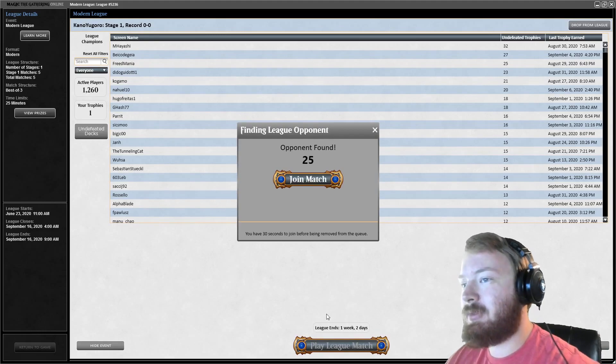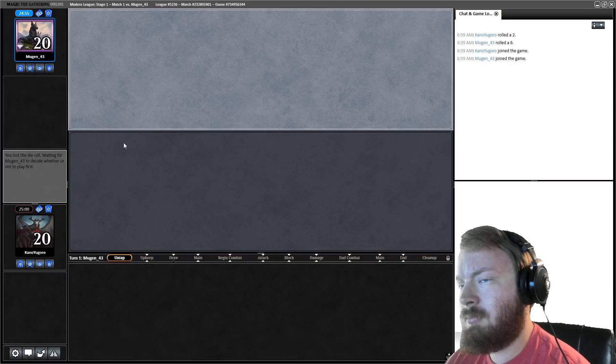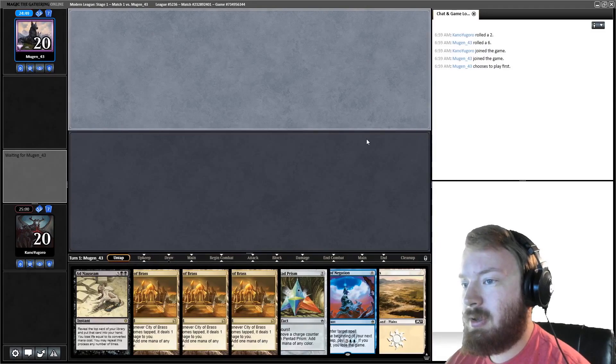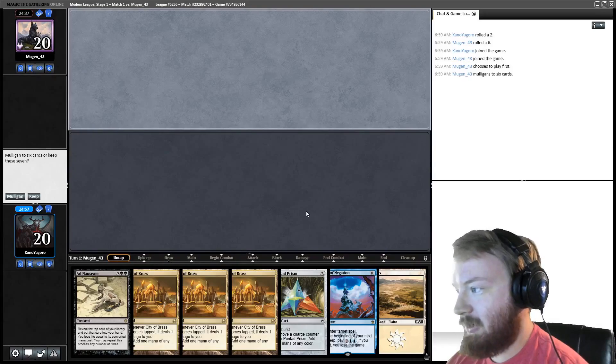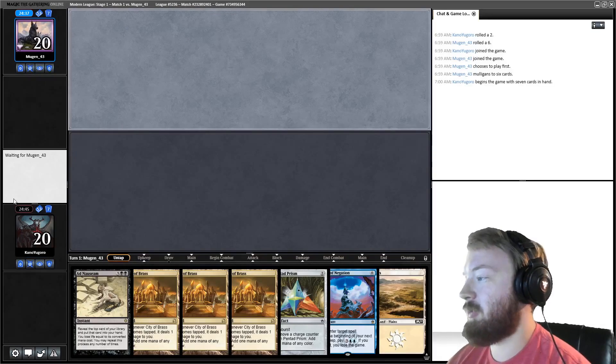Round one. We're on the draw, which is a significant disadvantage. Our hand is three City of Brass, Pact, and Pentad Prism. The only thing this hand needs to win is a Phyrexian Unlife or an Angel's Grace. We have no cantrips to get there, and if our opponent is playing hand hate we're going to be sad. But considering the colors and quantity of mana we have plus a combo piece and protection, I'm going to keep.